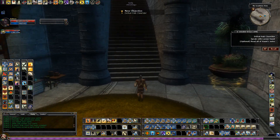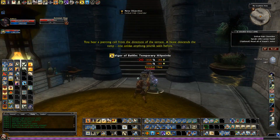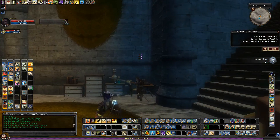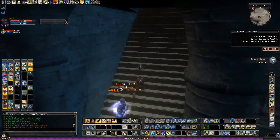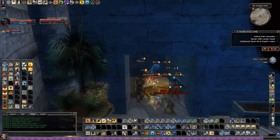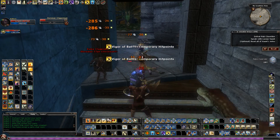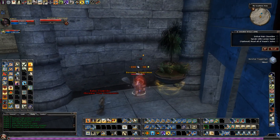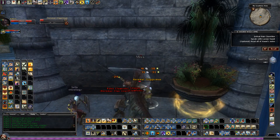One of the final group of attackers blocks your path. You hear a piercing call from the direction of the terrace — a beast descends the ramp, unlike anything you've seen. I'm just trying to get all the non-red-named enemies out of the way first since they do a decent amount of damage and have fewer hit points.